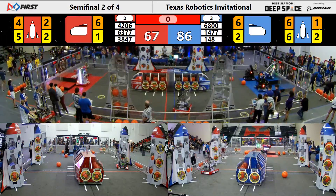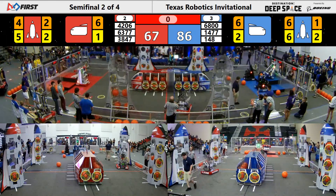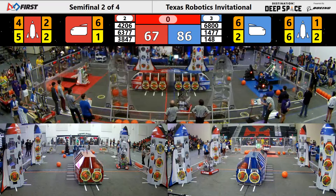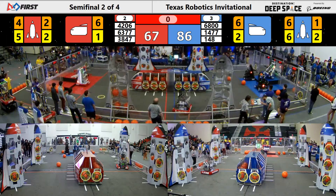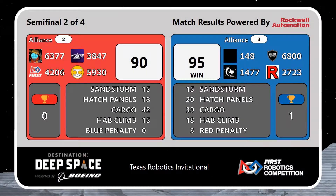Score stands: 86 Blue Alliance, 67 Red Alliance. Our results coming in for Semi-Final 2 — it's the Blue Lions taking the victory, 95-90. That is our highest combined score here at TRI. We will now go back to Semi-Final 1, Match 2, where the number 8 seed took the first victory.